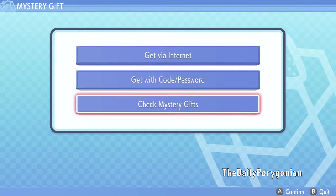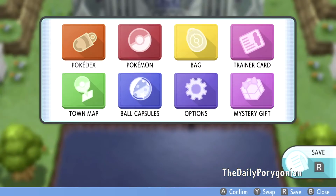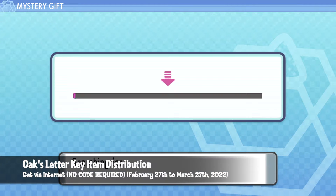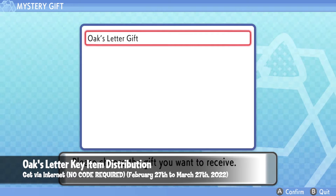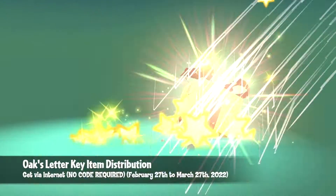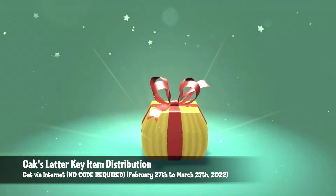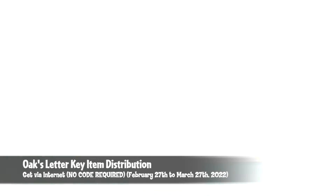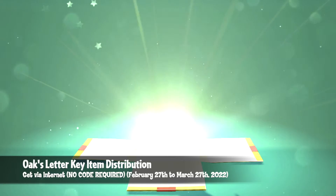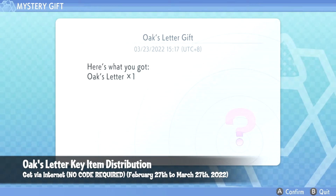Let's head over to Mystery Gift. It's been quite a long while since we actually played this game on the channel, but if you missed out the main portion of the playthrough, the playlist link is in the description box below. So here is the Oak's Letter gift — let's get it right now. This is the classic Mystery Gift theme, nothing too special compared to the one in Pokemon Legends Arceus which is absolutely amazing. There is no code required — just get it via the internet and we got Oak's Letter.